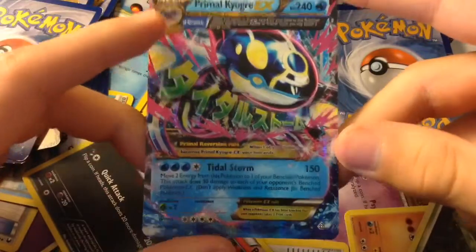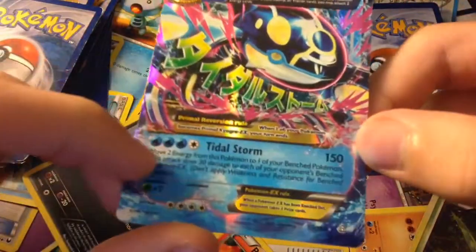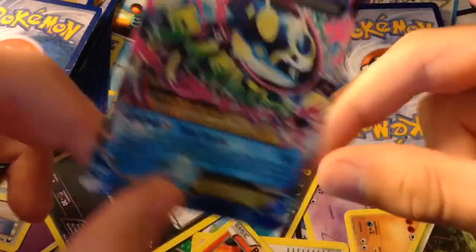Here is Primal Kyogre EX. This one looks nice — it knows Tidal Storm, which does 150 damage. Its retreat cost is 4 energy.